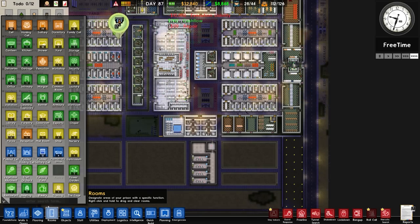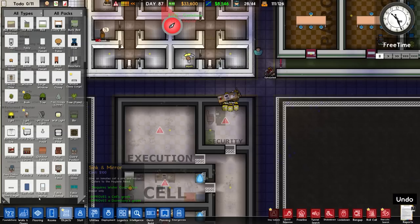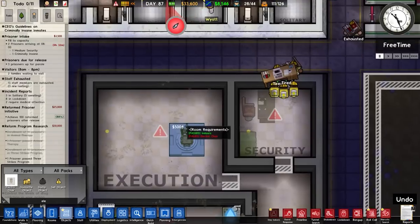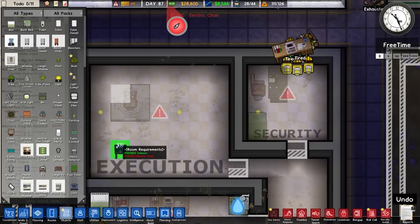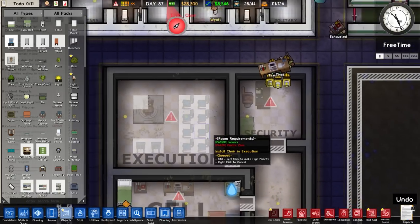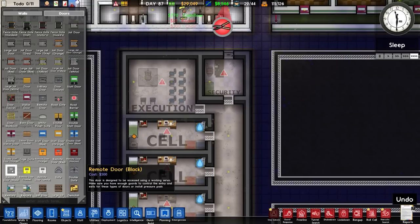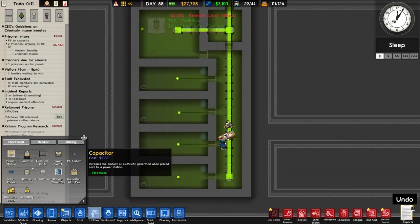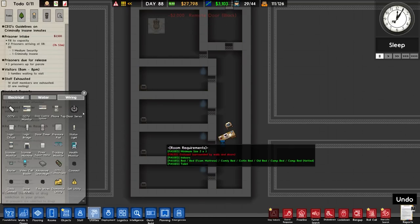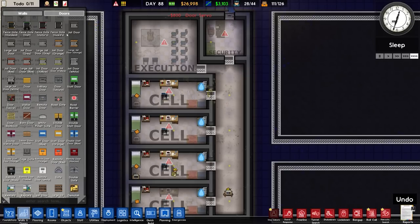We now have an execution room which can go in there. It needs an electric chair which will go in - there isn't really a middle so I'm just going to put it in the corner. You need chairs as well, so we'll put them like that. We have to have doors on this, so we're going to use remote black doors - that might be interesting. It needs a servo and we've had problems with this before: if they don't install the servo first you can't get access, which is more of a wall than a door.